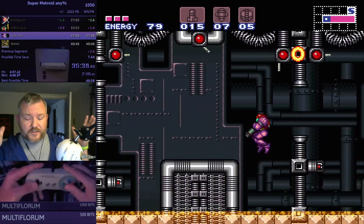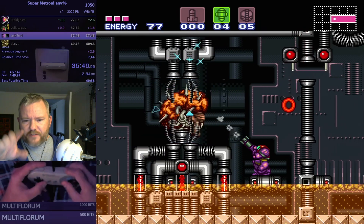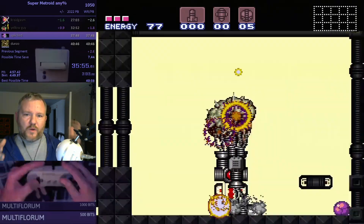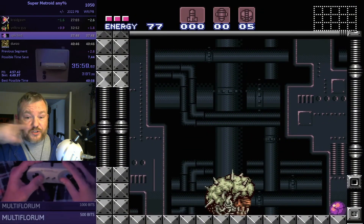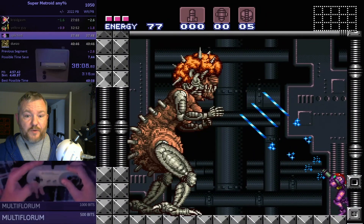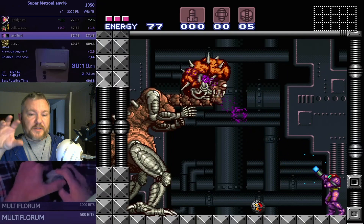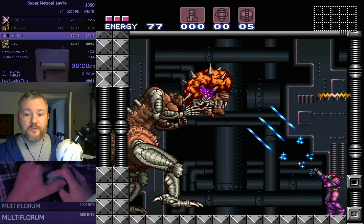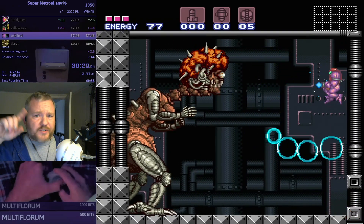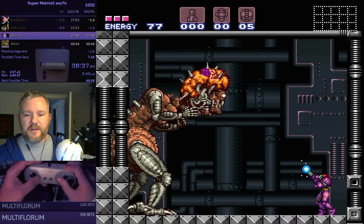Because of the Zabatite skip trick, you only need 15 missiles and 10 super missiles. Otherwise you'd need a ton more to finish off Mother Brain's phase one while she's in the glass case, since you have to shoot her with missiles and super missiles and charge attacks don't work there. Normally if you needed all those missiles to get through the Zabatites, you'd either have to collect way more missiles or do back-and-forth trips to the missile refill station. So Zabatite skip really saves a whole bunch of time.